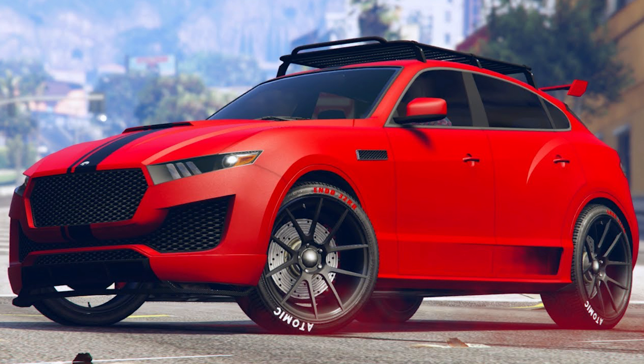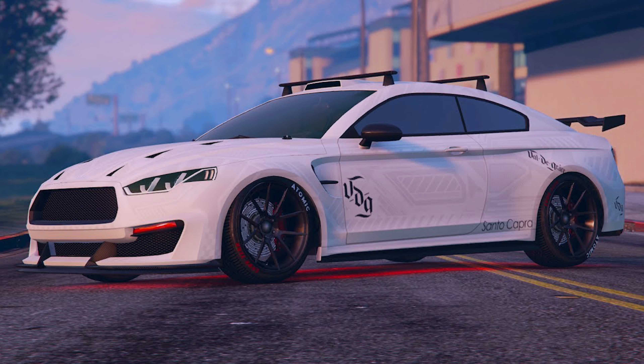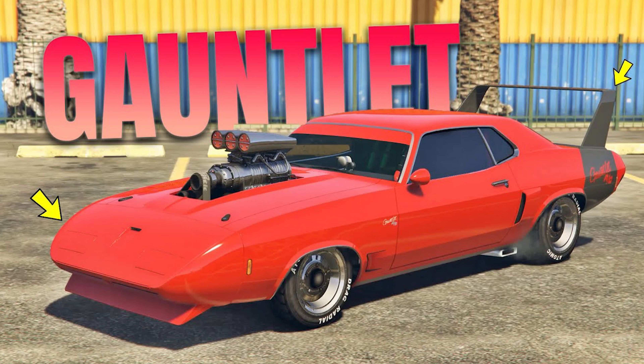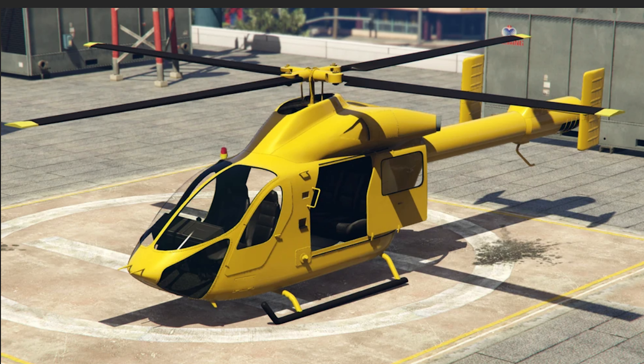Moving on to the discounts, starting off at Legendary Motorsport: we have the Lampadati Novak on sale this week, the OB 8F Drafter on sale this week, and the Pfister Asteron on sale this week.